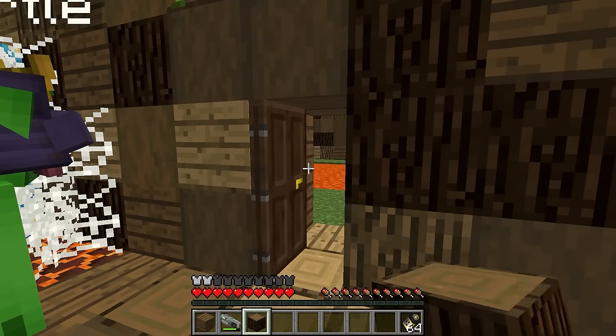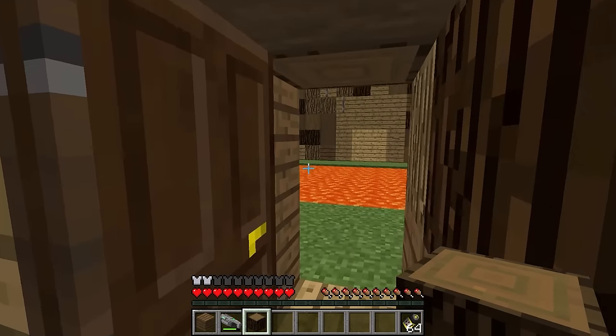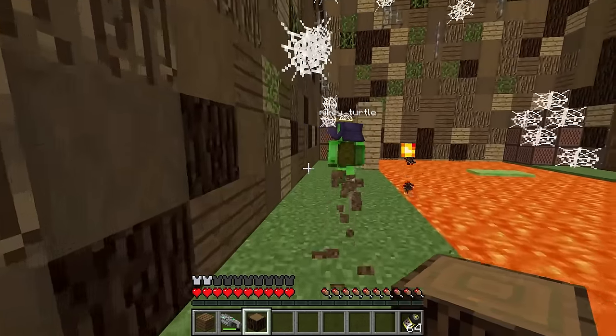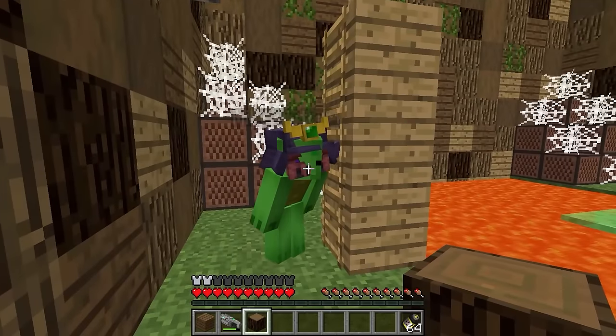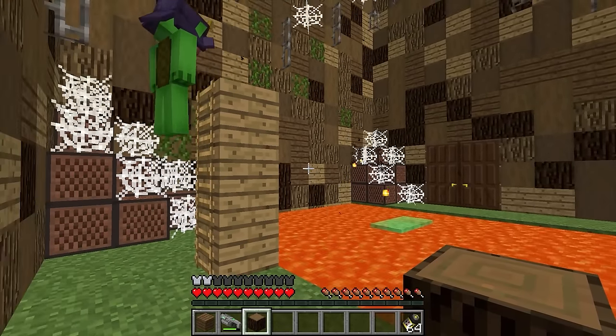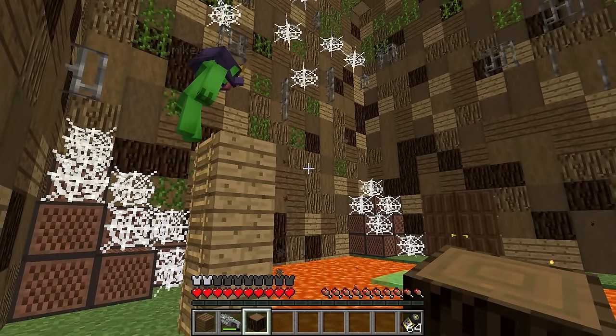Ready? Whoa! What? What's this? I don't know! Look — we need to get across the lava somehow! It's slime parkour! I'll show you, it's easy! Aim for the slime! And — wee! See? Fun!